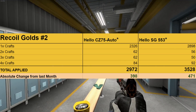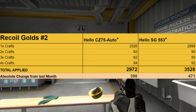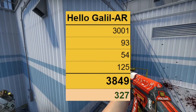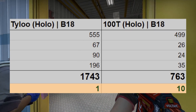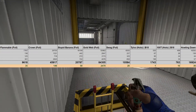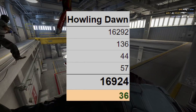The CZ and SG stickers I seem to have forgotten to track last month, so their numbers are for the previous two months combined, which is why they're so high. The most applied sticker otherwise is the Galil. As for other stickers, the Tai Lu and 100 Thieves holos from Roster will be removed next month in favor of the Furia and Vici Gaming Kato 19 holos. Among the rest, there are only two noteworthy stickers. The first is the Howling Dawn sticker, which again has a lot of applied stickers this past month.